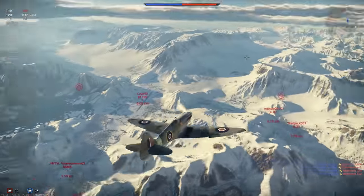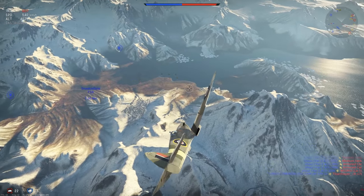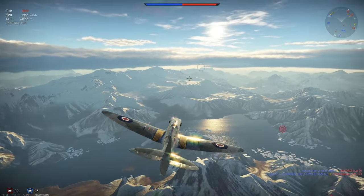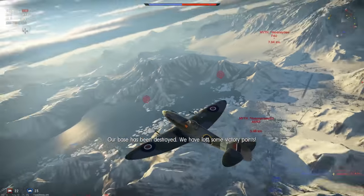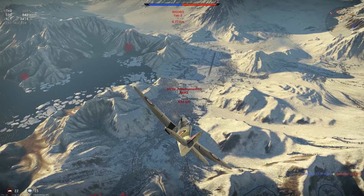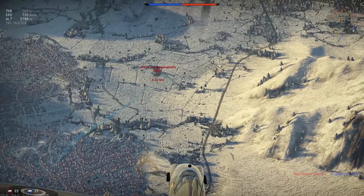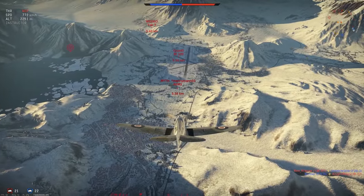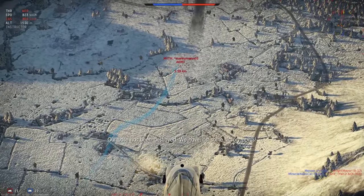That Yak-9 looks pretty good there — he's kind of by himself. Let's go for the Yak. Oh, he just disappeared — I think he's dead. Let's get our altitude again, looking for our next target. That A-6M doesn't look so bad right now — let's go for the A-6M. Back at it baby, zoom in. He's got smoke on. Flak is coming in strong here as we're near a military base. This is such a bad idea possibly.